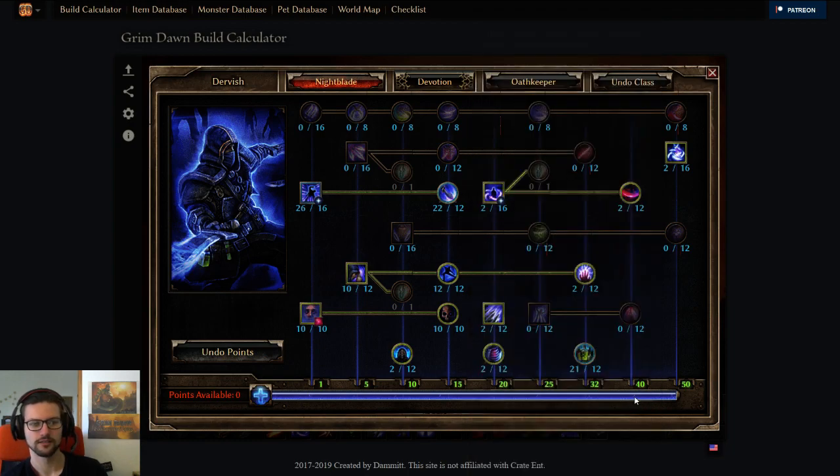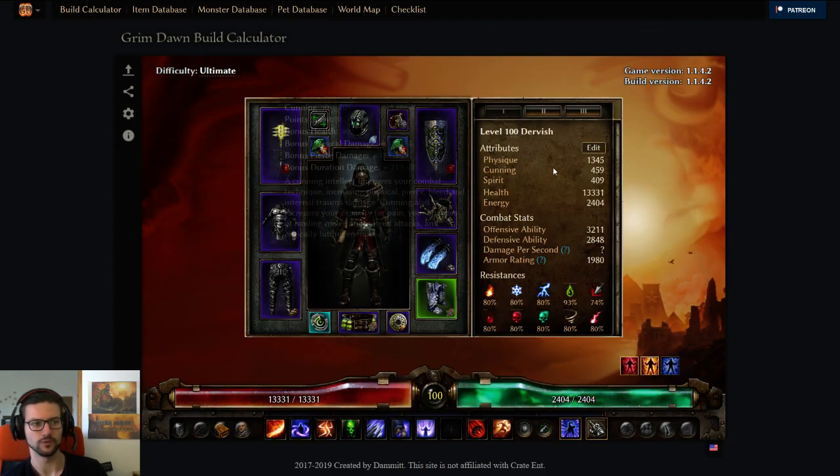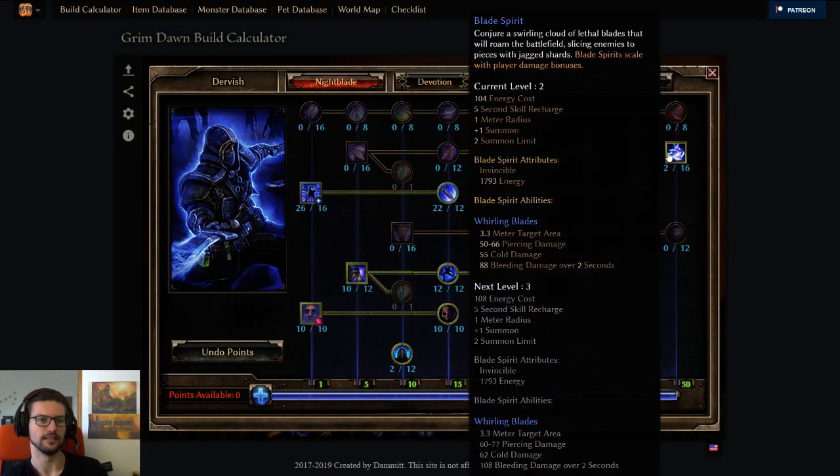One point in Blade Spirit was mostly taken for the 10 points here in Nightblade so that we have decent stats, because we were kind of low on HP if we don't do that. A one pointer in Blade Spirit is always good because Blade Spirit — well, it's not really an ability, it's a player-scaled pet — but this player-scaled pet is really good at proccing devotions for you. You just have to cast it once and it will live forever. So it's pretty nice for proccing devotions.